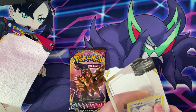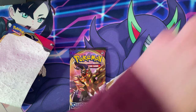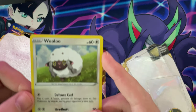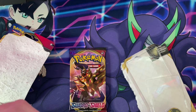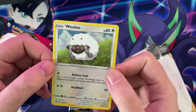You get your code card that I'm keeping. You get your Wulu promo card. Centered — centered is really good. Immaculate. That's a great card.